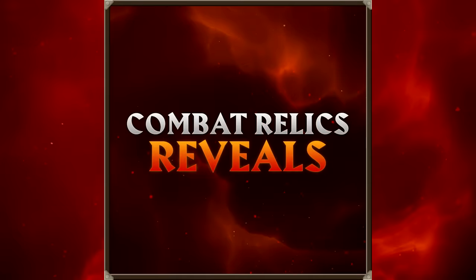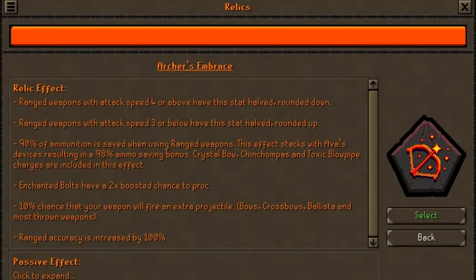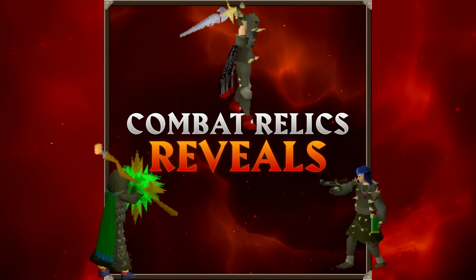In Leagues 4, which combat style you focus on will play a massive role in any Trailblazer edition of League, as you will have to choose between 3 super powerful combat relics. There is one for melee, range, and magic. Essentially there will be 3 classes to choose from: warrior, archer, and magician.